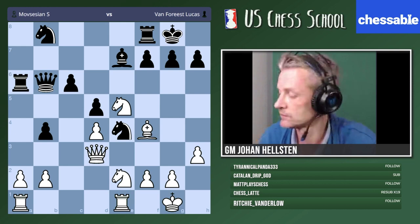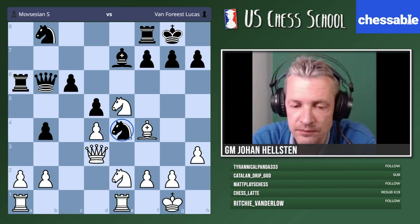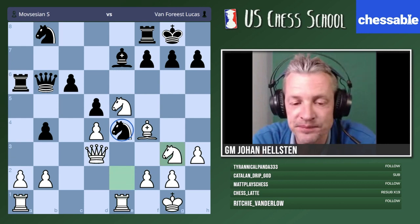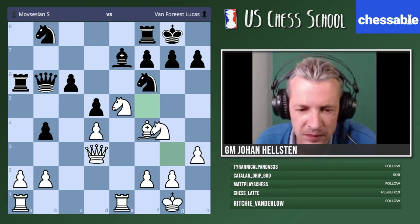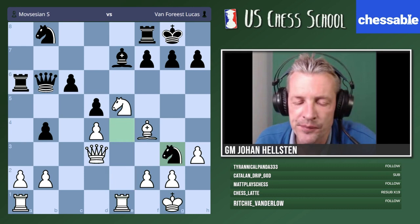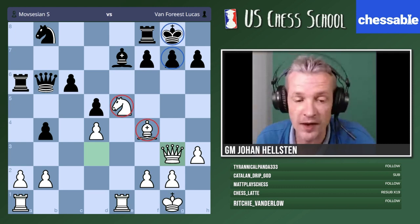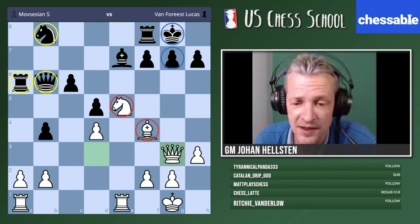Eric: I played knight g3 because the knight on e4 is like black's only good piece on the board right now. My knight is not that good, so I played knight g3. Then I can trade off this knight — if he goes back I have knight f5, and that knight's not good anymore. If he takes, I can do queen takes and might have some kind of attack on the g7 pawn. My knight's really good and his pieces are just not that good.